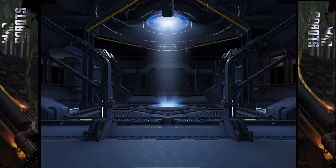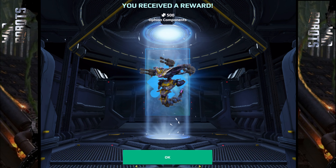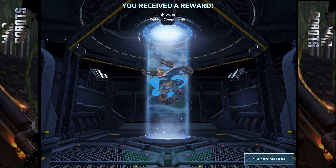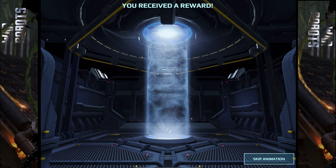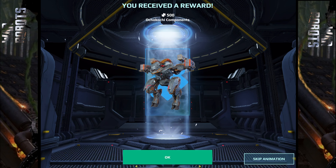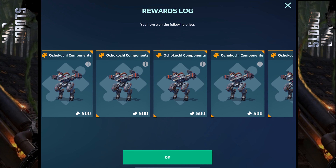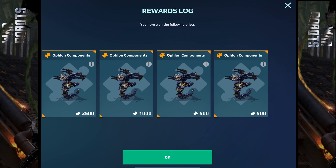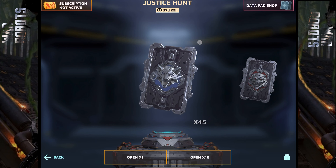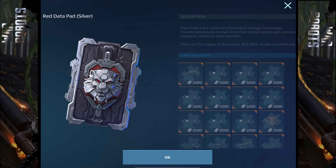Guys, what will you get in the silver data pad, and which color is this? I'm so confused about these colors. Can it just be gold, silver, bronze, and enough? With data red, gold, purple, blue... So this was actually a purple data pad silver, and components — Ochakochi components. Let's see what we can get in a red silver data pad.